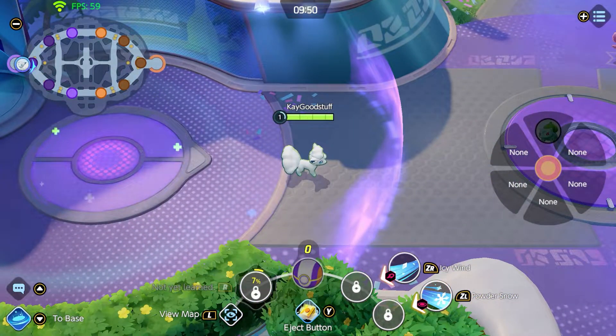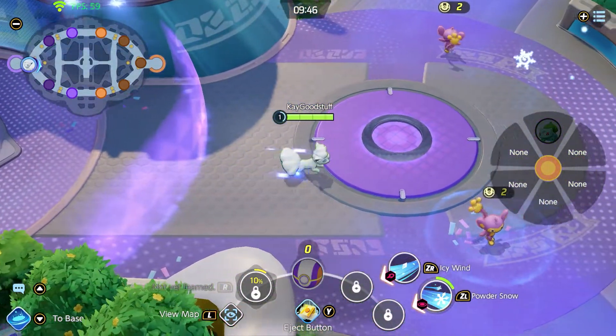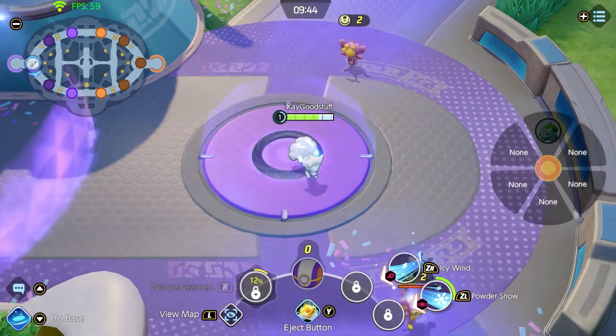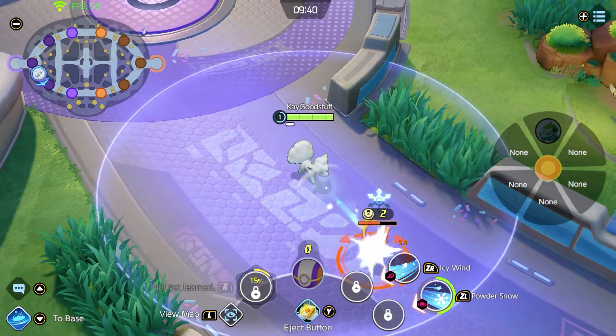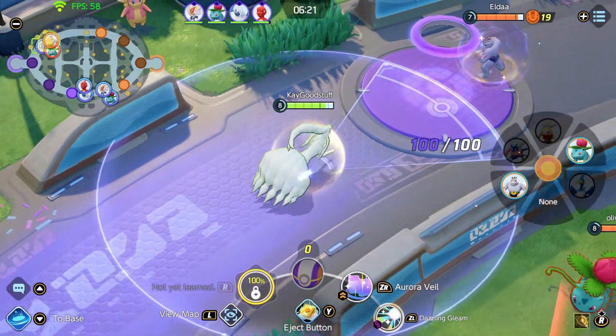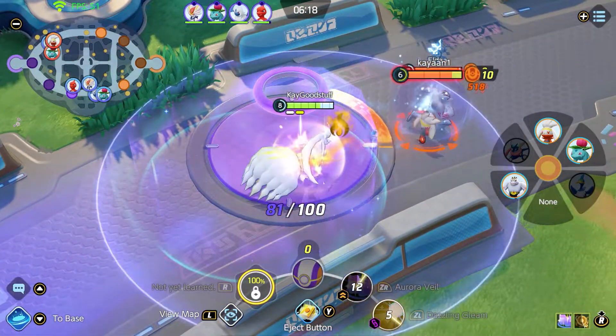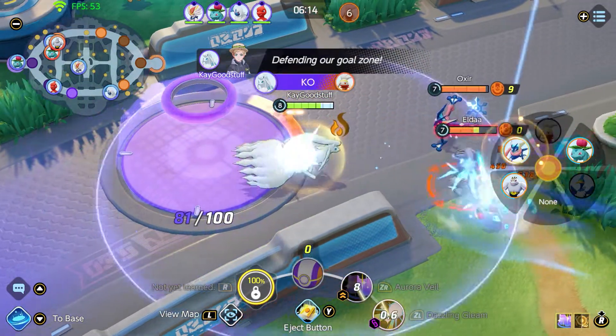Let's have a look in action with Alolan Ninetales. As you've seen, that was the passive ability hitting with snow from the sky. And the basic attack — three attacks, the third attack is boosted, dealing additional damage and then slowing down the enemy. For my part, I mostly use Aurora Veil and Dazzling Gleam, like I said in the attack descriptions.